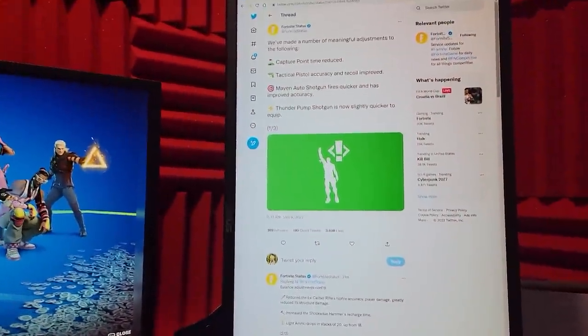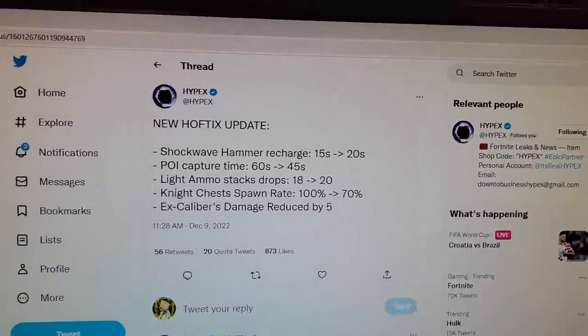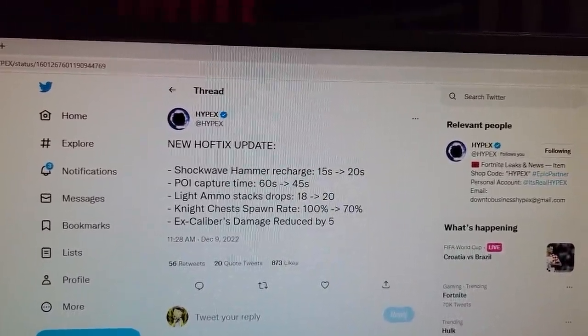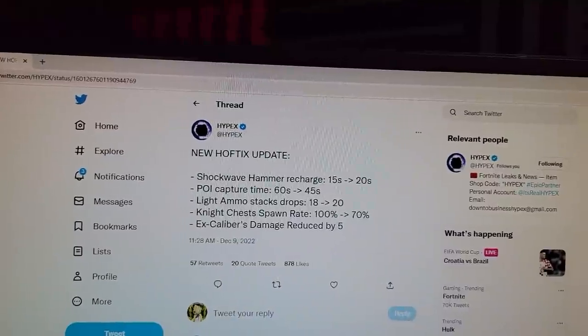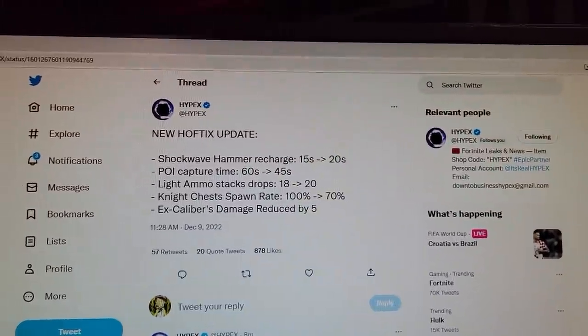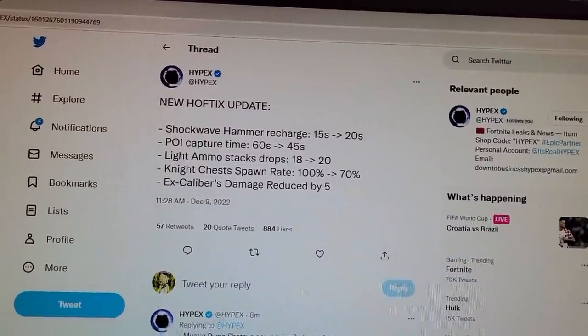A lot of people complained about that — you'd use the shockwave hammer while outside of someone's build and it would damage them inside. Now, looking at Hypex the data miner: the shockwave hammer recharge is now 20 seconds, up from 15. You can use all four charges and then it takes 20 seconds to regenerate one.